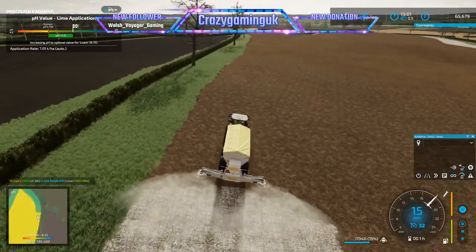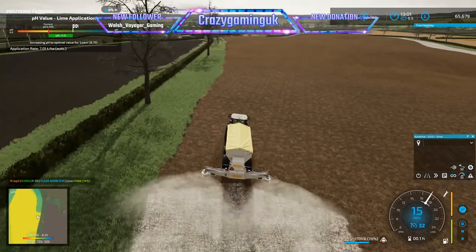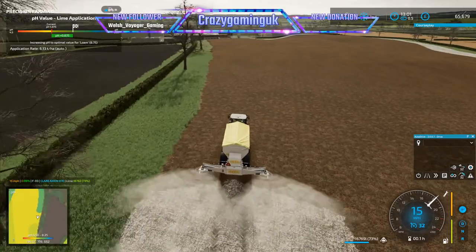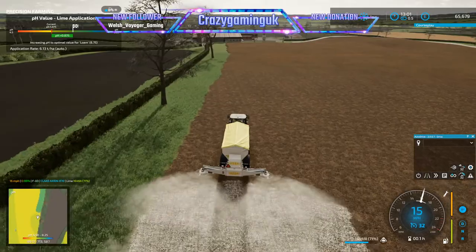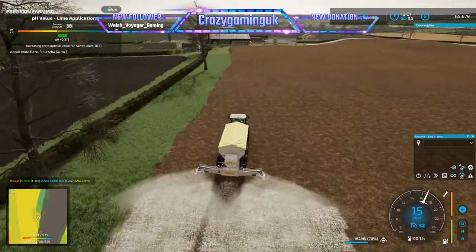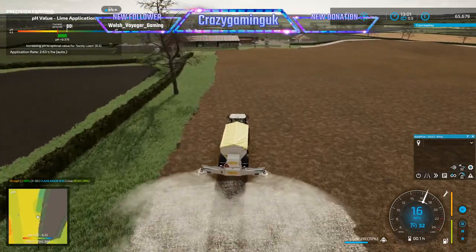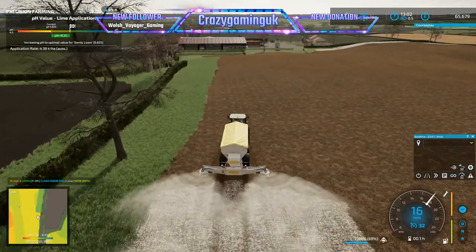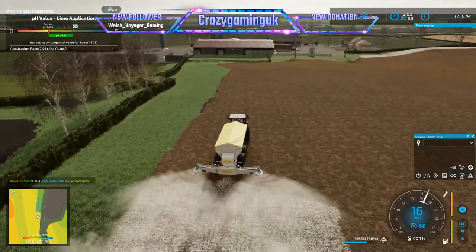On the Calmsden Farm series, I've now got a plan - we've bought 30 cows and we're going to increase the cow herd, and I'm going to buy some sheep as well. The aim for that one is to pay back the loan. My next purchase I want to make on there is Field 9, which is quite an expensive field.